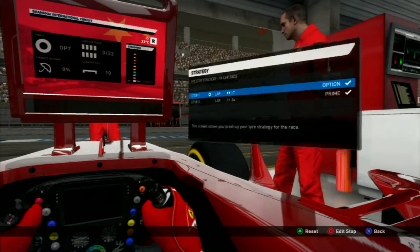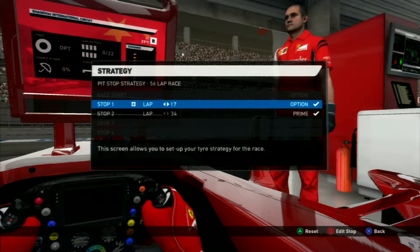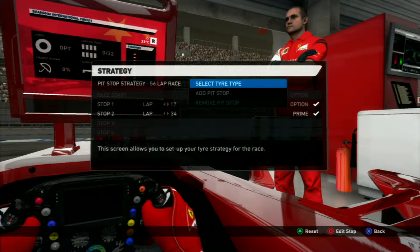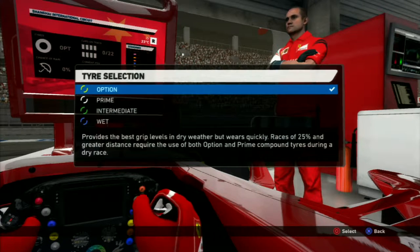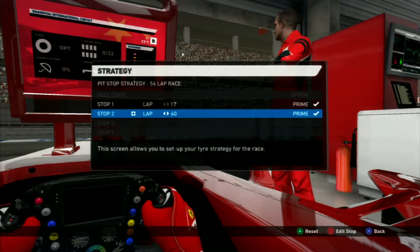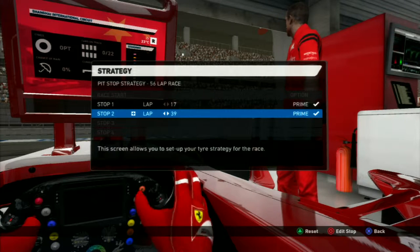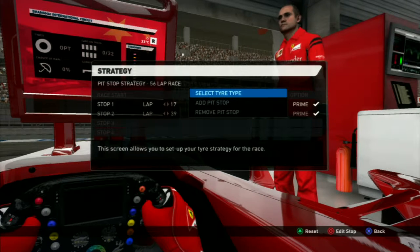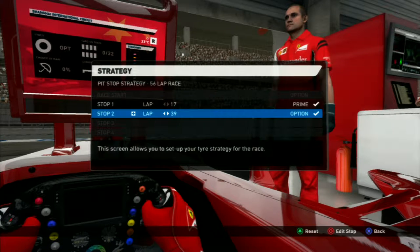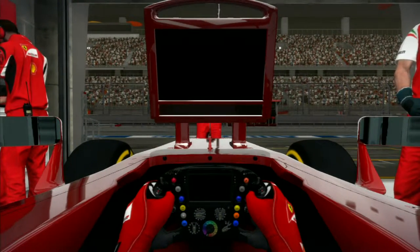We did some R&D testing but the part failed. We'll take a look at our tire strategy. We're going to start on the options on lap 17, change that from option to prime, and then move it up to lap 39, and change the second stop to an option stop. That will give us the option to change the primes if tire wear is bad. And here we go — we're going to roll out to the grid.